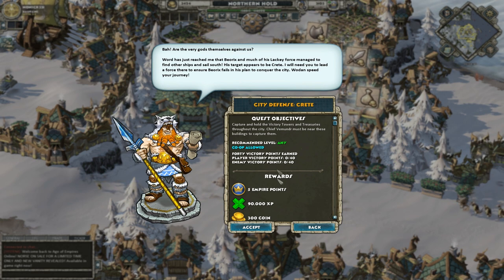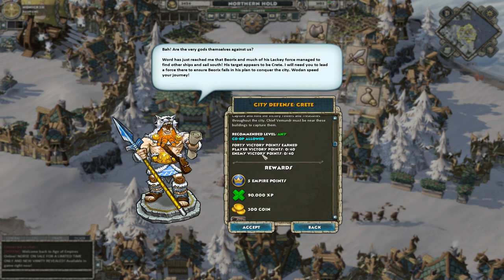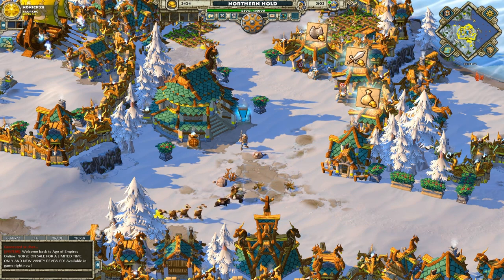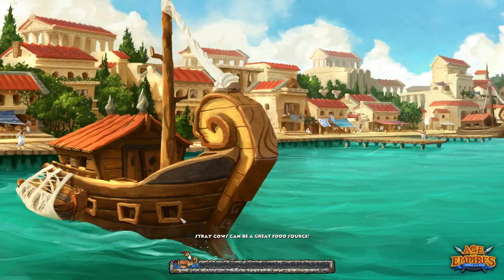Warden, speed your journey. So, we have to earn 40 victory points. I believe that's more than last time. Let's start playing this. Now, this is in Crete, which most of you probably know from the Fiends of Crete booster pack.